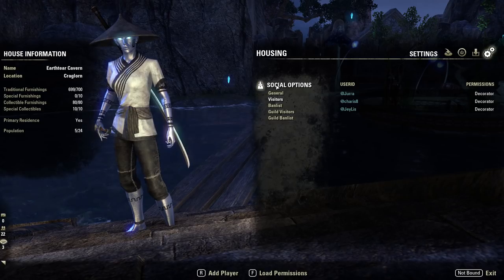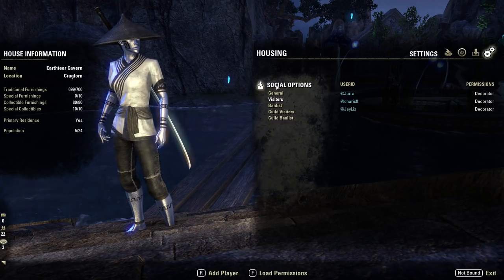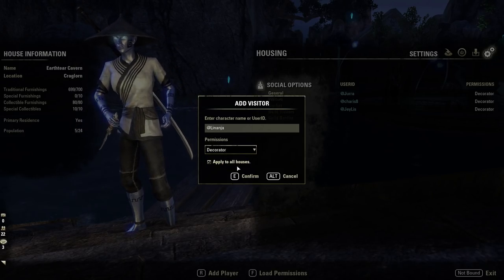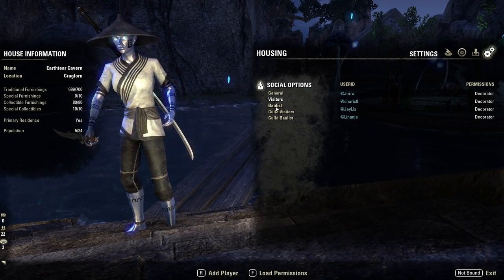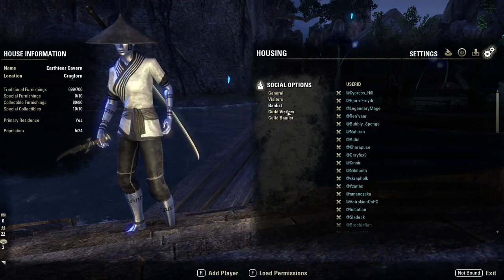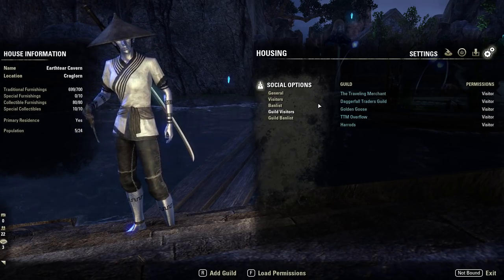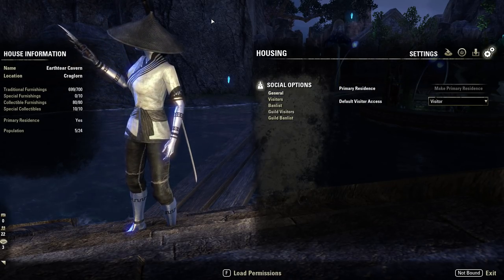Go down to your visitors list. This isn't just visitors — you can set some people as decorators, and these are the people who can actually edit in your house. If you're going for a big house, you don't want to do it alone because it's a long job. Get some friends, work together — go to 'Add Player', type the name, go to permissions, set 'Decorator', accept, apply to all houses, and they can now edit in all of your houses. There's also a ban list for anyone causing drama, and guild visitors to allow certain guilds to access the house.